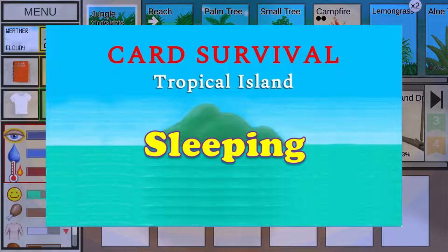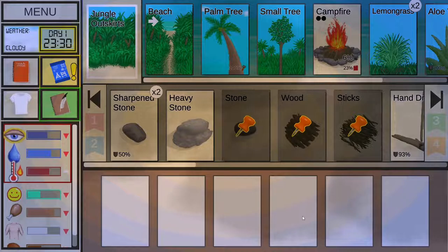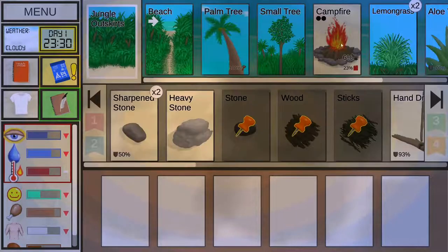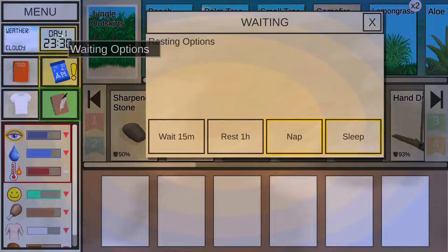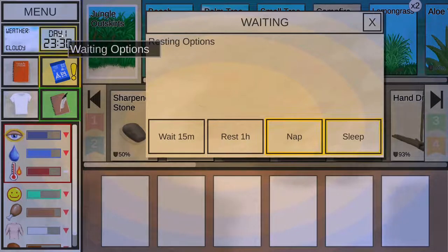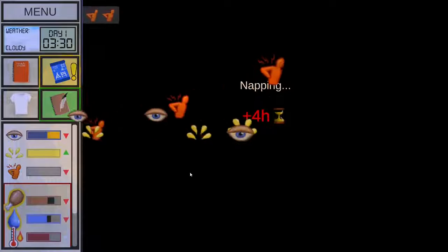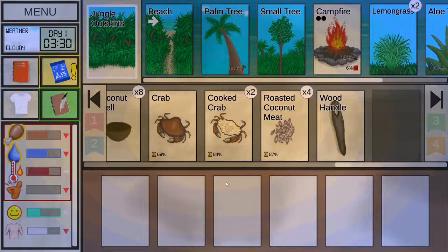Sleeping: over time your character will get sleepy, which mostly hurts morale, so plan around sleeping regularly. The best time to sleep is between 20:00 and 4 am, since activities are limited at night without a light source — for example, you cannot explore because you can't carry your campfire with you. Click on the clock in the top left corner or on a shelter, bed, or sleeping accommodation and choose nap or sleep to fill up your wakefulness bar. Long periods of sleep on rough terrain will cause back pain, so try sleeping multiple shorter times per day, or use a blanket to limit the problem.